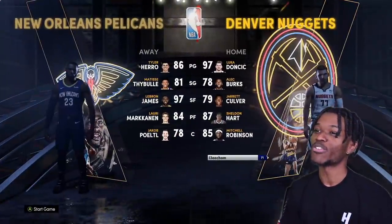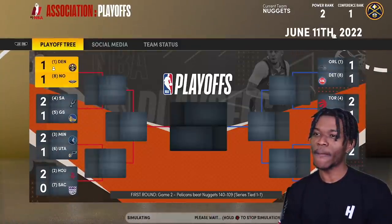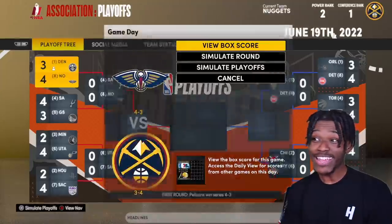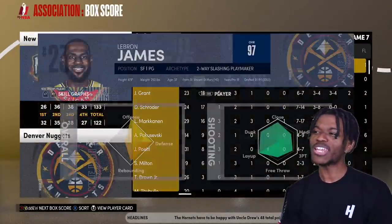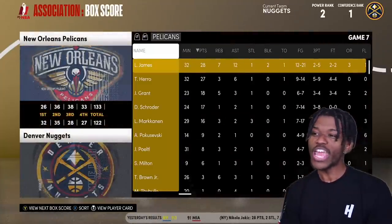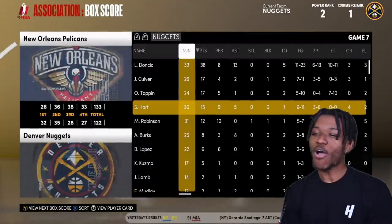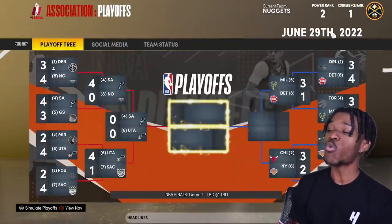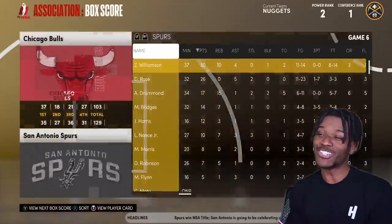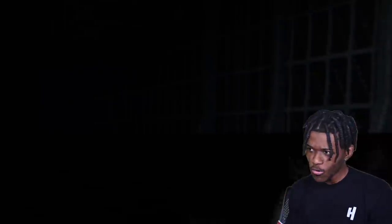He made All-NBA but not All-Defensive team. First round playoffs going against the Pelicans with LeBron again — we beat them last time, but LeBron came out with a vengeance. Lost as a one-seed to an eight-seed, which is ridiculous. That leaves a bad taste. On the other side, the one-seed got eliminated too. Andre Drummond wins Finals MVP with Zion and Derrick Rose gets a ring — let's go D-Rose!